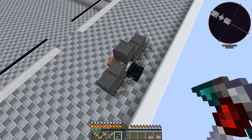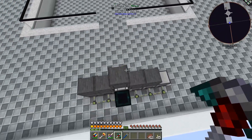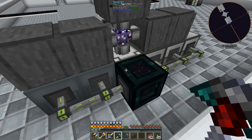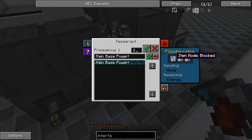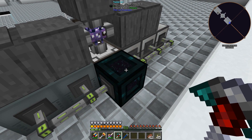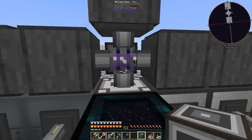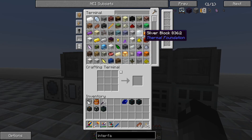Long story short, we have all the storage we need to set up a quarry. We're going to have a quarry going in the quarry world — huge, like really huge. We need a way to get those items from the quarry into our ME system. Tesseracts can transfer items and fluids — we just care about items. So we set the main base power tesseract channel to receive only, and stick an ME interface right on top of it so items received go right into the network.